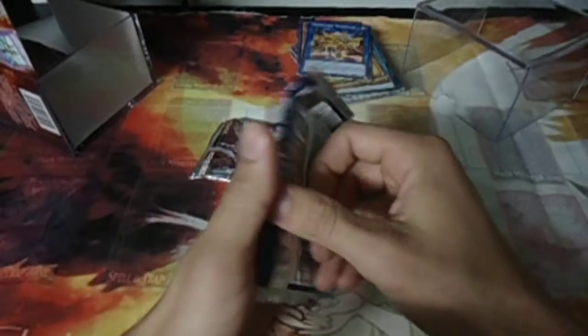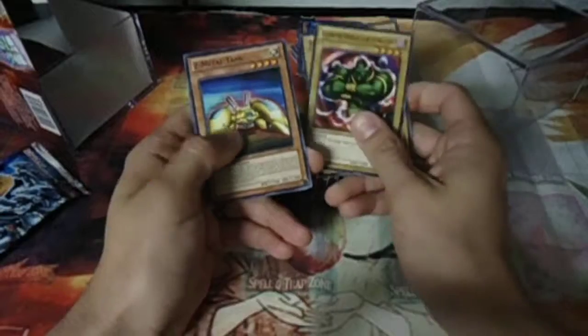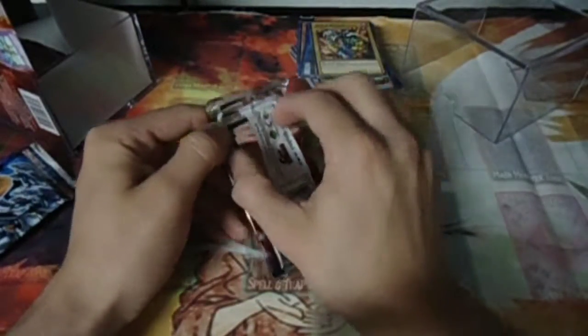We'll go ahead and do Duelist Pack Kaiba next. From that pack, we got Judge Man, Le Jhin, Mystical Genie of the Lamp, Z-Metal Tank, X-Head Cannon, and Revorcerator. Some nice artwork on the Lajian Enforcerator, though not their original artworks.